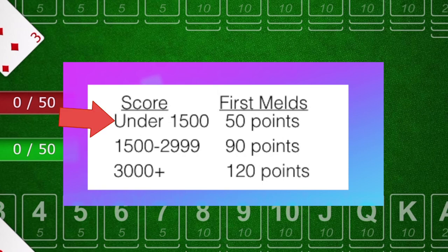If you're playing to 5000 points and you're up above 1500 points, you now need 90 points to lay down that first meld. If you're over 3000 points, you need 120 points. That can actually change your strategy, because now you need several melds or wild cards in your hand just to start the game.